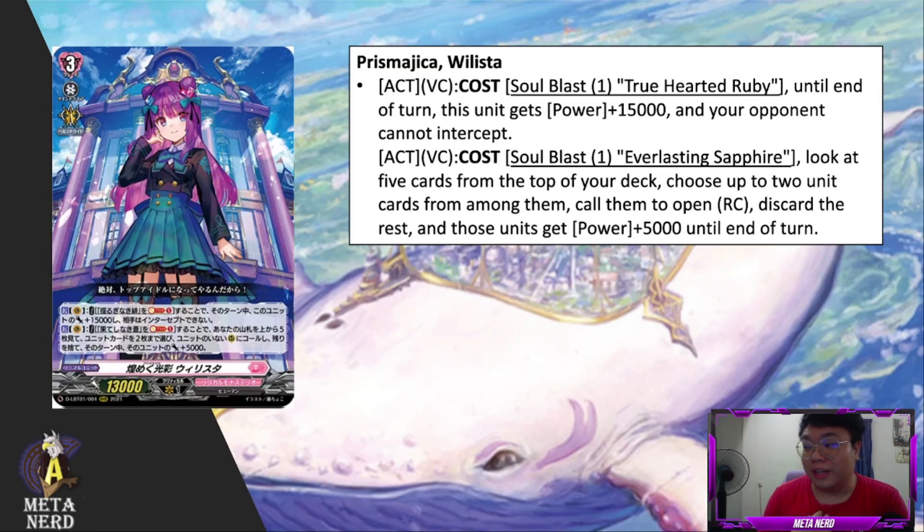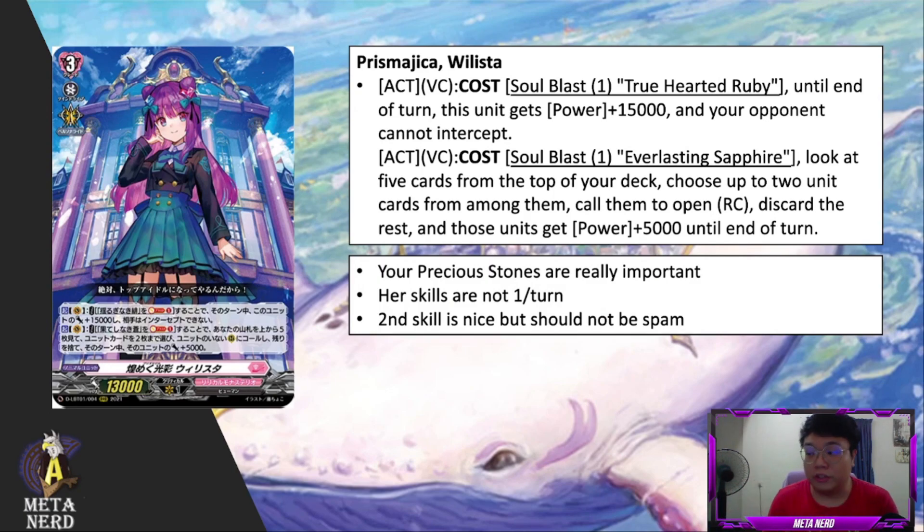Now we move on to the grade three Willista — Prismagica Willista. Two skills, both active vanguard circle. First: soul blast one True Hearted Ruby — until end of turn this unit gets plus 15k and your opponent cannot intercept. Second: soul blast one Everlasting Sapphire — look at five cards from the top of your deck, choose up to two units from among them, call them to open rearguard circles, discard the rest, and those units get 5k power until end of turn. This is why you need those two infinity stones in the soul. The first skill is nice and you might spam it when you know your opponent has no perfect guards. The second skill requires care — it's not once per turn, but if you spam it recklessly you'll deck out fast and potentially discard an over trigger.